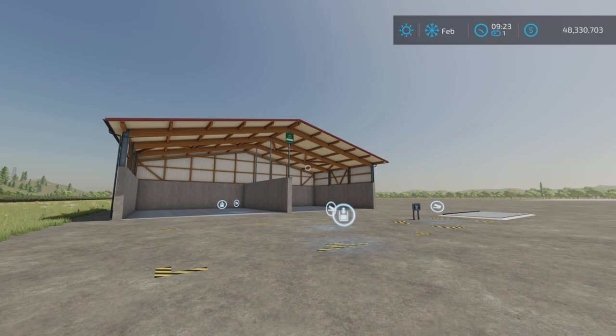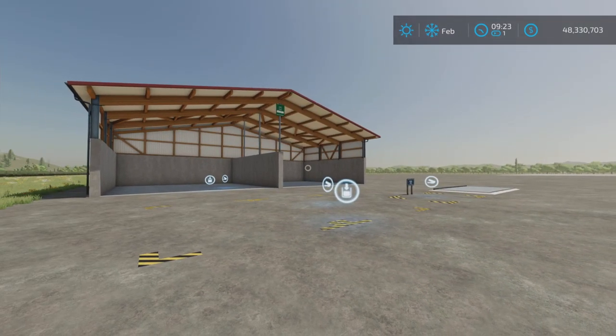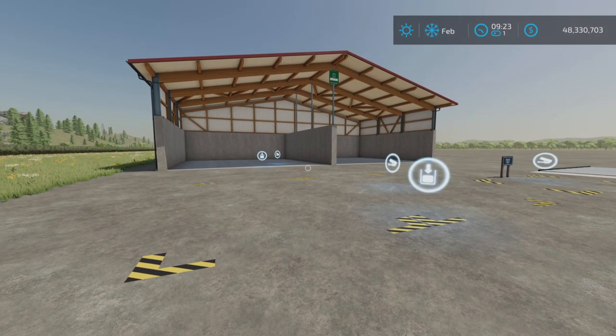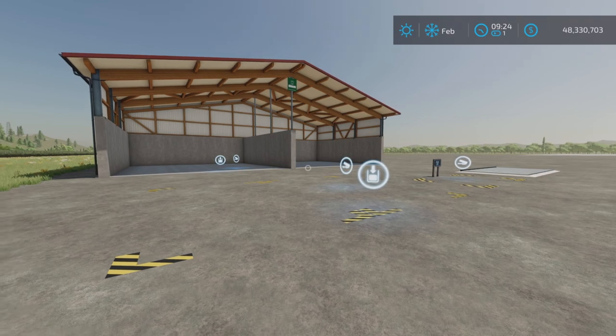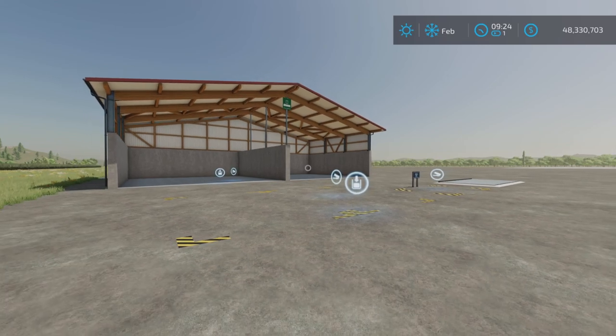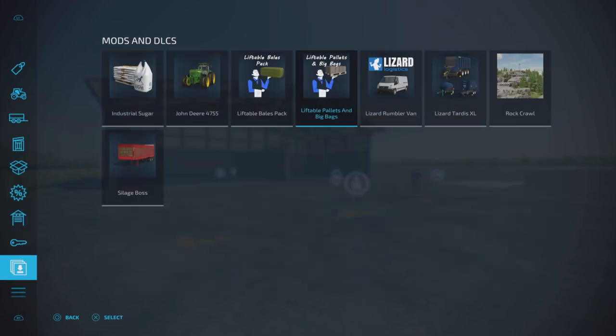This is quite an interesting mod — we've seen something similar to this, but nothing to this extent. There are some 17 separate placeable triggers in this pack. You can't really easily find them once downloaded on ModHub, because if you go into your mods and DLCs, it's not going to be there — it's a placeable, and placeables don't appear in your mods and DLCs on console.